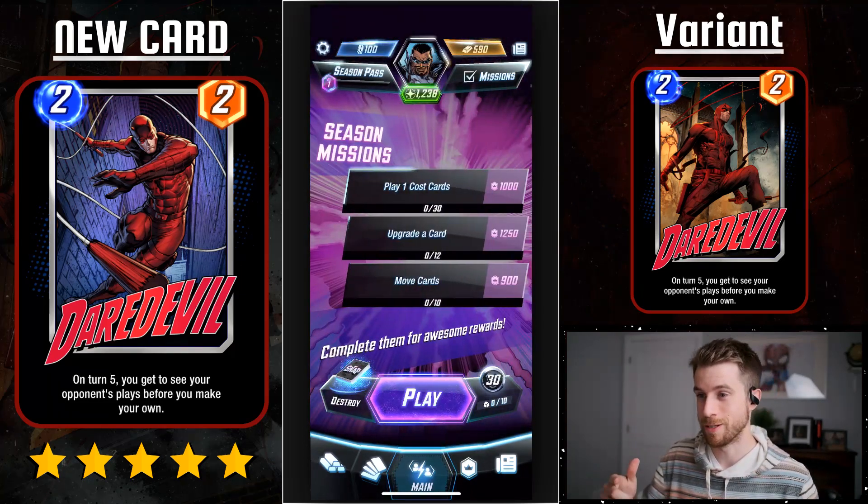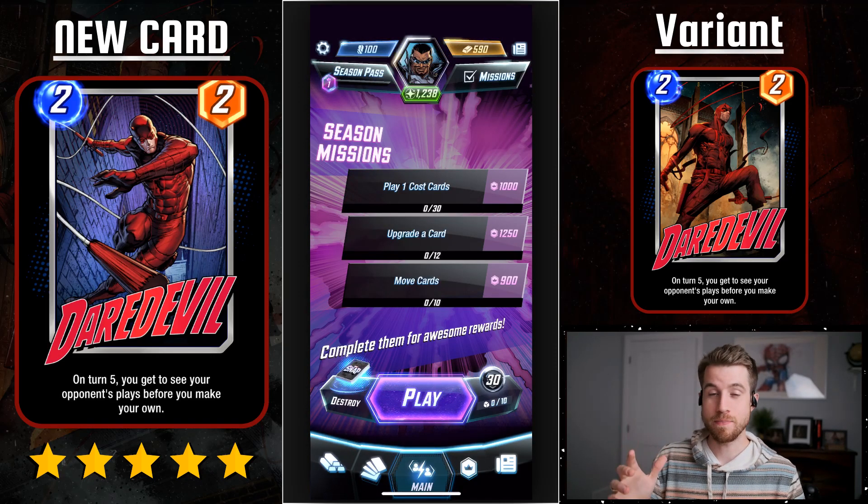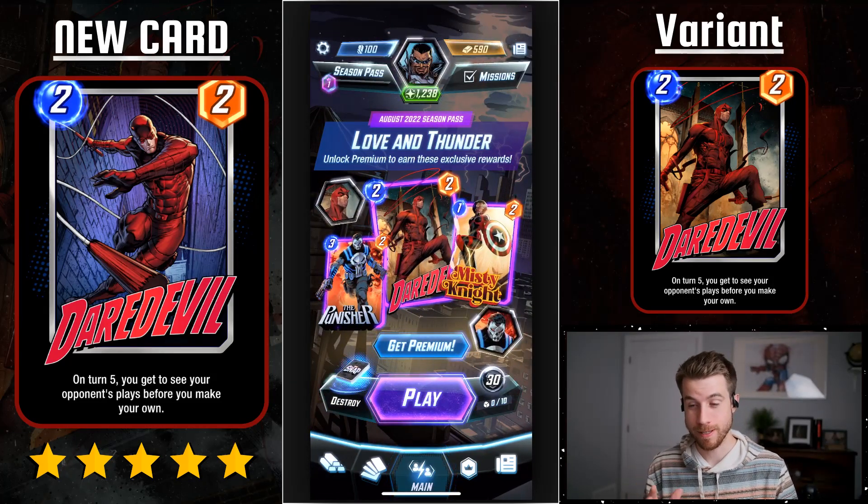What is the new card? So we got Daredevil — he's a two cost, two power. Not too crazy, but his ability is on turn five you get to see your opponent's plays before you make your own.